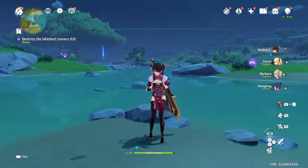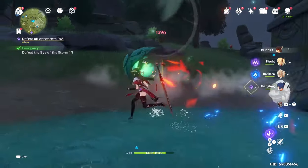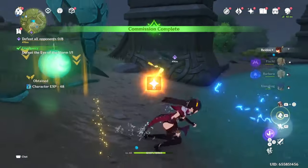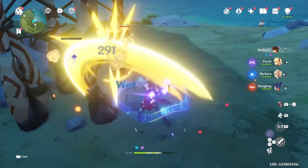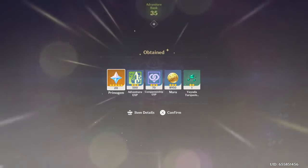The first and most obvious answer is doing daily commissions, as it gives you 60 Primogems. Now it might not be the fastest, but it is the most reliable way of getting Primogems at least once every day. And it should be open to just about everybody as it opens up at adventure rank 12, so pretty early in the game.